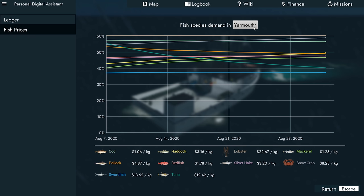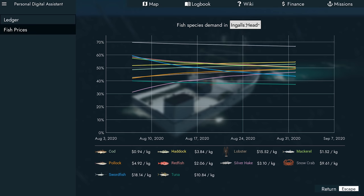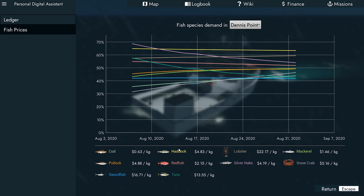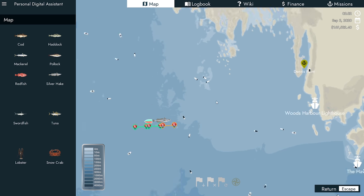Yarmouth cod and haddock is 3.16 and $1.06. Then 2.35, 1.27. Or 3.84, dollar nine at another port. It says that's going to take us 23 minutes, but I think if we actually fast travel it takes a lot longer. The boat's in the way. I think I'm going to have to just do that.